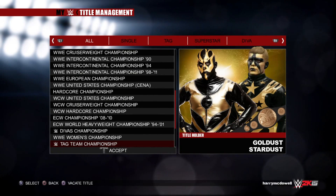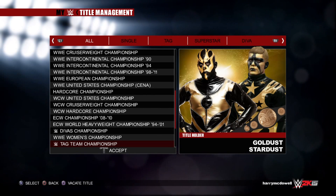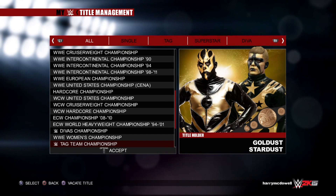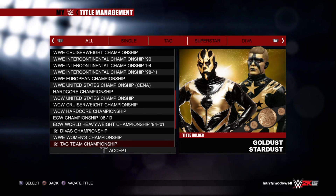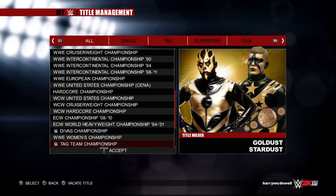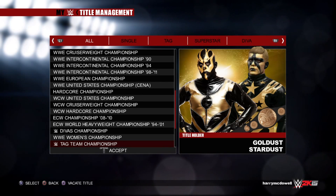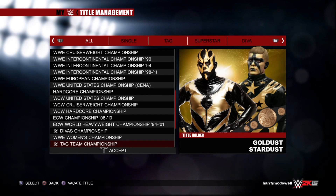There we go — Goldust and Stardust. All right, so that's how you get your favorite superstars into the game. Or you can just go through and create your own — whichever one you think is easier. I think this is much easier.